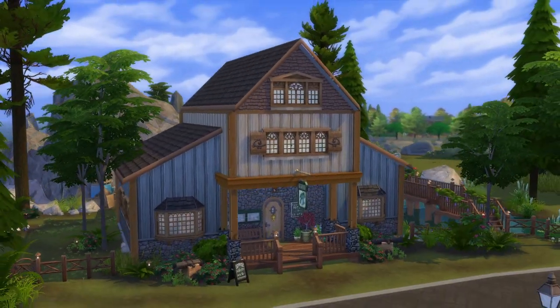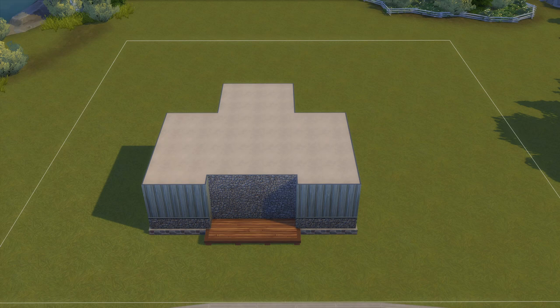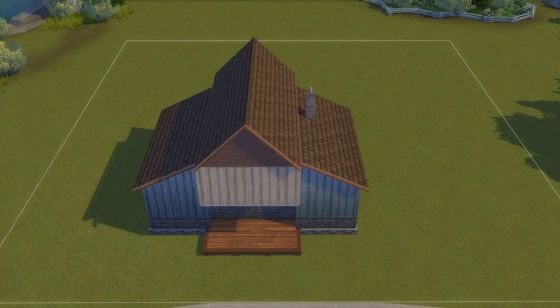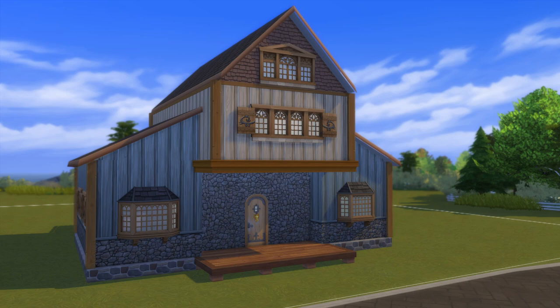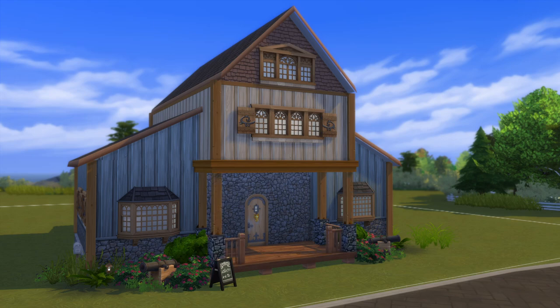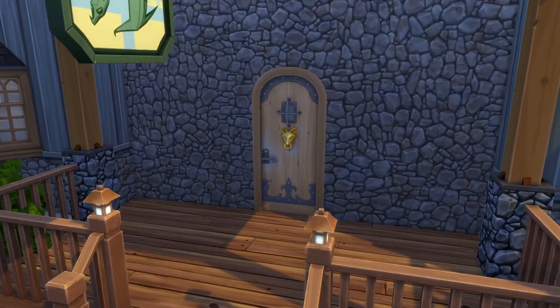For this build series, I'm using Brindleton Bay as our Pelican Town since they have similar small coastal town vibes. The spot we're building on today is the 40x40 Chateau Frisei lot in the Cavalier Cove neighborhood. I'm working through creating an entire Sims 4 save file that has all the places and characters from Stardew Valley in it. I've shared quite a few of these builds already, so I'll put a link to the playlist here in case you missed any of the previous lots. First, let's work on the Adventurers Guild.